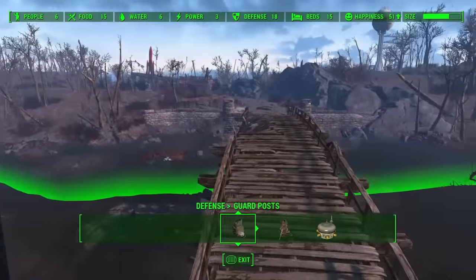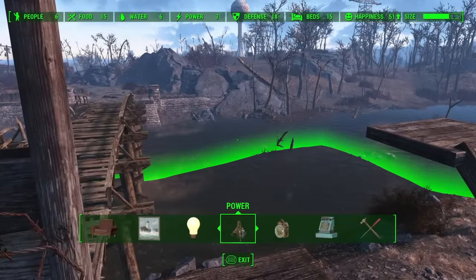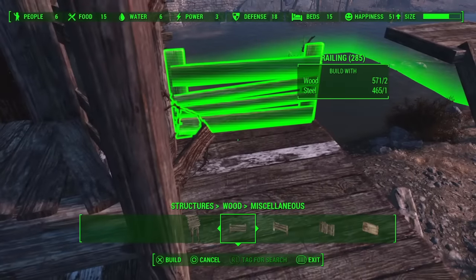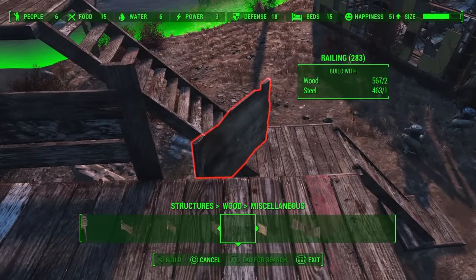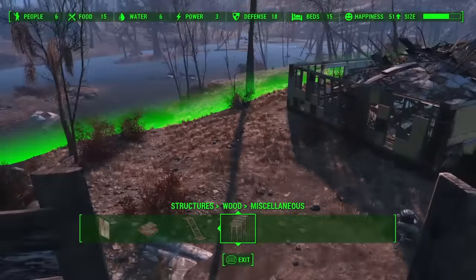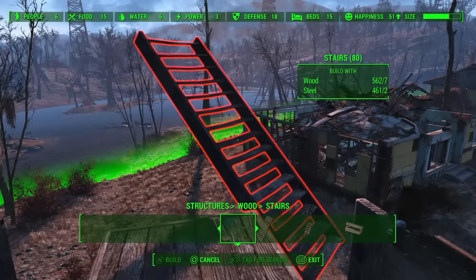All right — guard tower, two guard posts. I'm going to put a little bit of stuff there for them, but I am now going to build a railing here so that we don't fall off. Railings are in here. I'll have a stair coming off this. I don't actually like using these kinds — I like using the other straight stair and adding my own top piece to it, because they're a little bit more flexible.